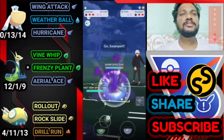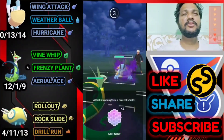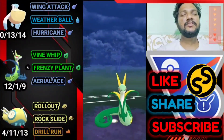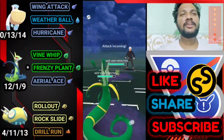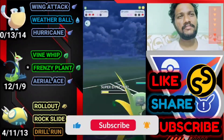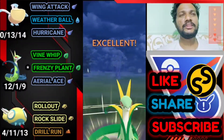Opponent definitely brings his Scizor, so let's immediately bring out Superior and we got a little advantage. He brings Swampert — I'm going to shield this because it might be Sludge Wave and I'd be done. We have to save Superior because it's our last chance. Not going to shield — it's an X-Scissor, super effective. We're in a pretty bad situation, let's go for A-DLS.